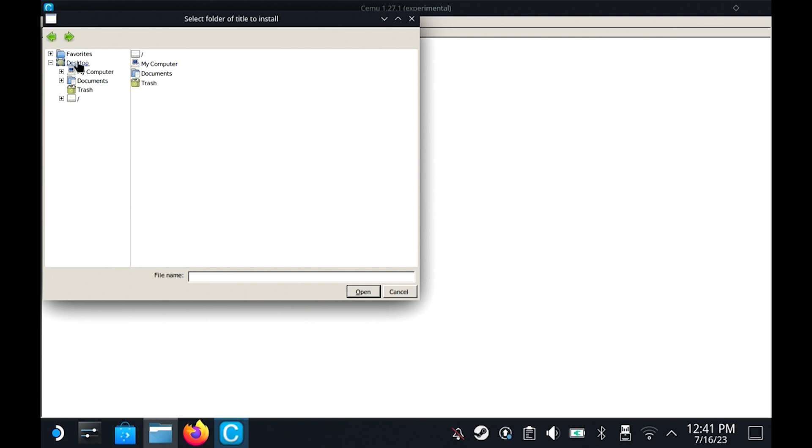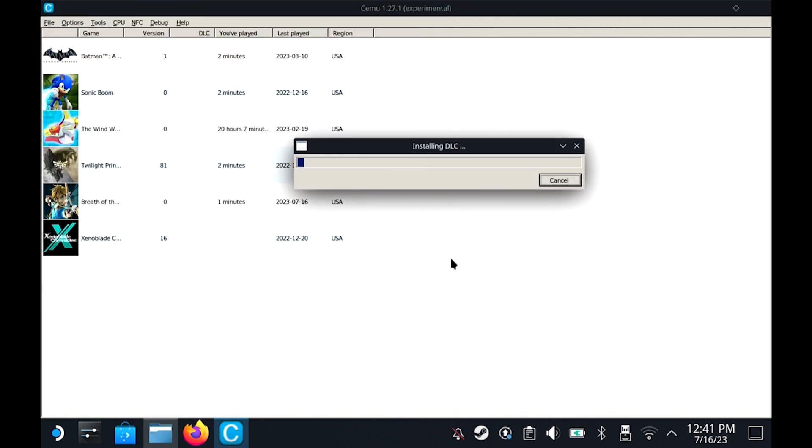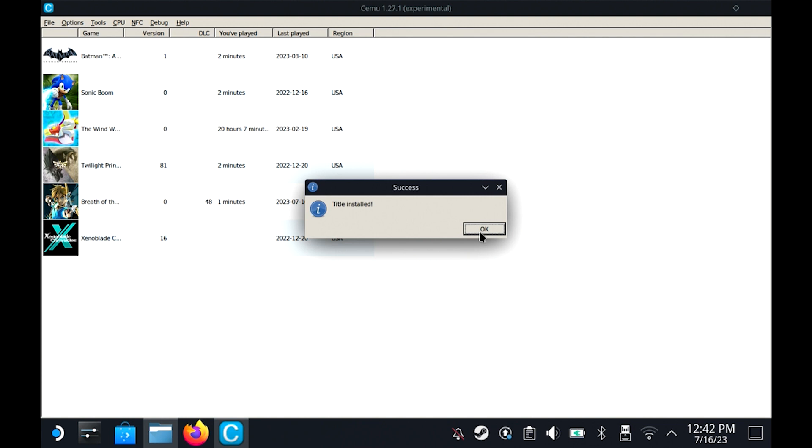This is what I was talking about — I couldn't get to the Wii U folder internally. But if I go to My Computer and the E drive — which is your SD card — I can navigate there. I go to the E drive, open the 'update DLC' folder, and here's the tricky part: you select the folder by clicking it once — don't double-click to open it — just click the DLC folder once and hit Open. It then installs the DLC, confirms it knows this is DLC, and I hit OK.